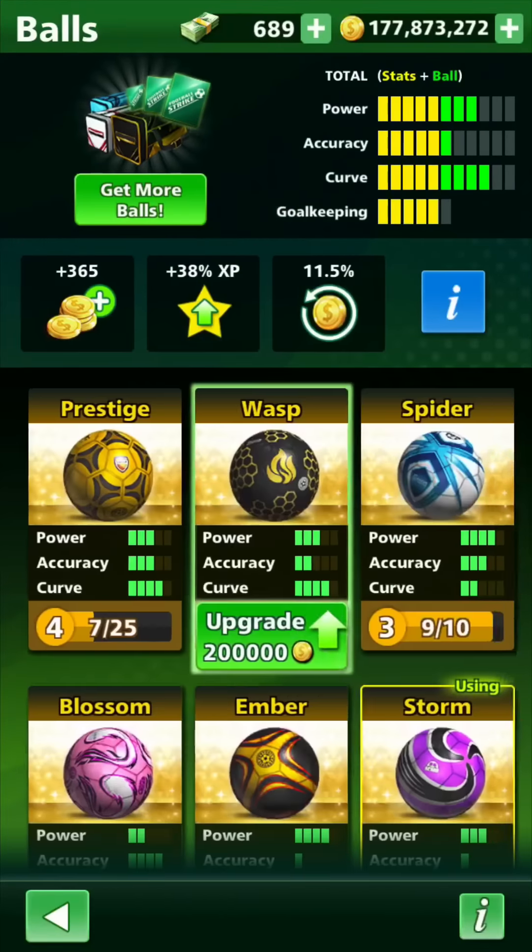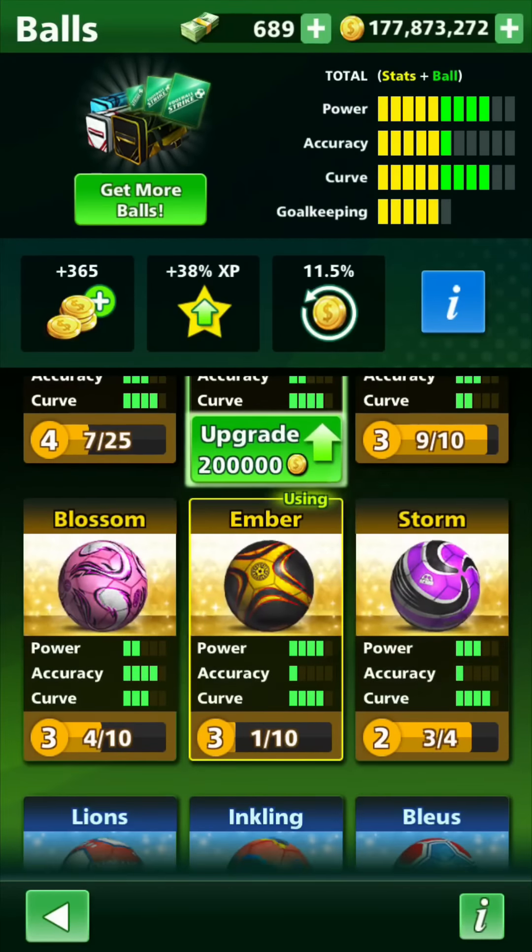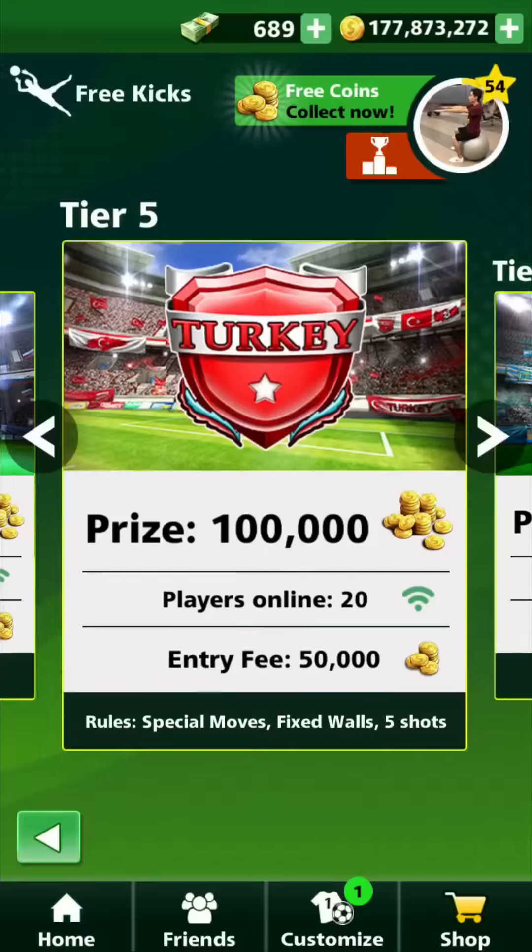Let's move on to the Ember. I did a video all about this ball, I love this ball. It has four power, one accuracy, and four curve — two really good stats and a completely awful stat — but if you have good player stats, that doesn't really matter that much. So let's use that.